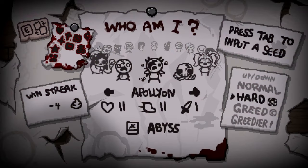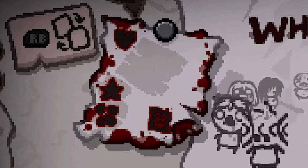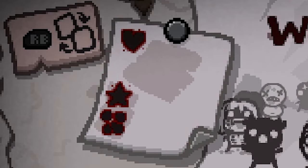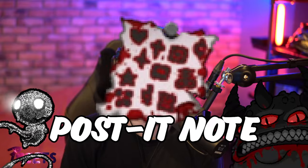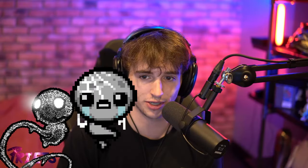So what are completion marks? Completion marks are the marks that appear on the tiny piece of paper on the top left hand side of the character selection screen. These marks appear on the paper that's sometimes referred to as the post-it note and denote which bosses you've beaten with a specific character.